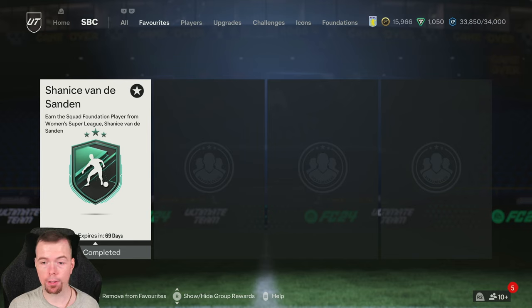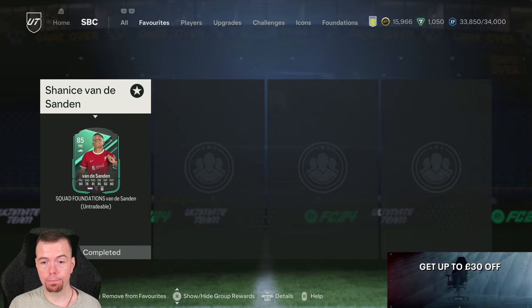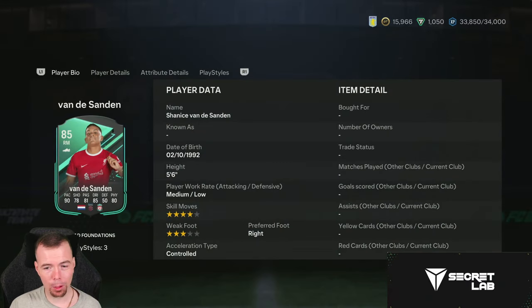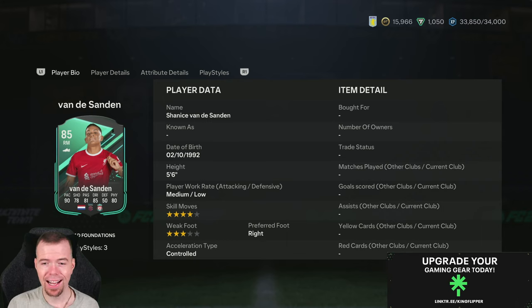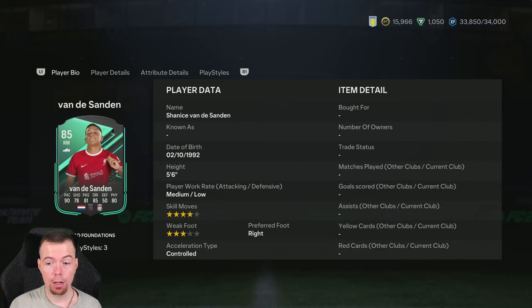Welcome to another Squad Foundations SBC video. Today we have the Squad Foundations for the Women's Barclays Premier League, or the Super League, featuring Shanice van der Sanden. She's an 85-rated right mid with 90 pace, 78 shooting, 81 passing, 85 dribbling, 50 defending, and 80 physicality.